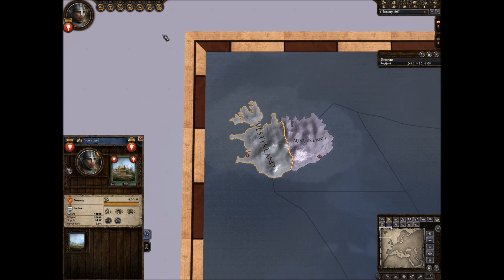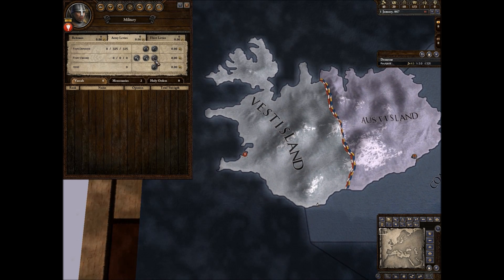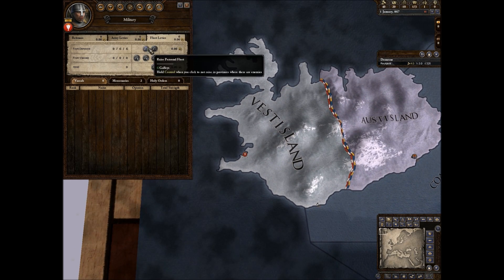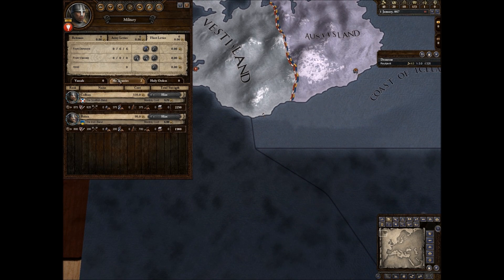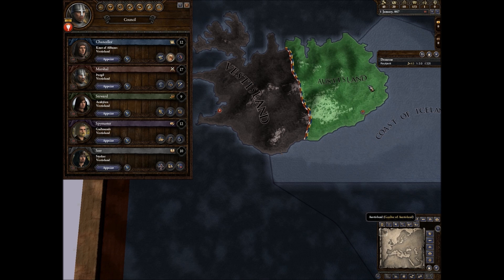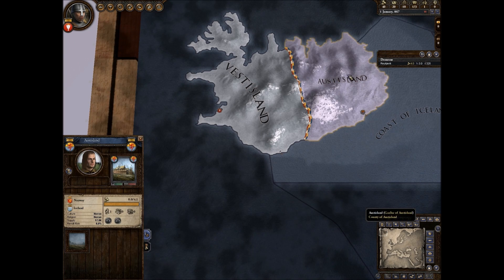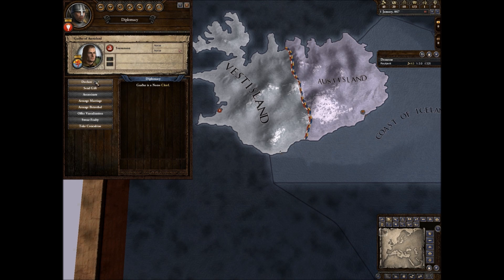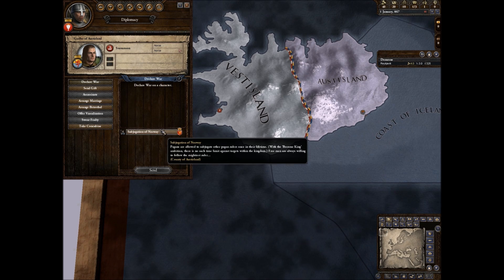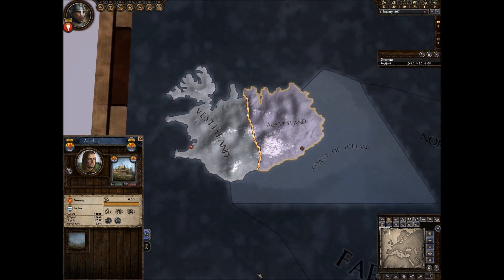Are we Norse? We are Norse, which means we can raid — I'm pretty sure. Which is great. We don't have boats — oh wait, we do have boats. That's good. There are also some mercenaries available. Can we just declare war? Subjugation of Norway — that's good. Yeah, we can use that.